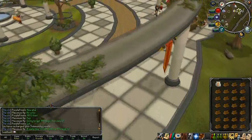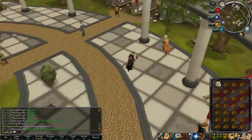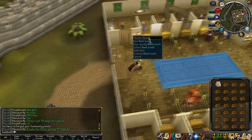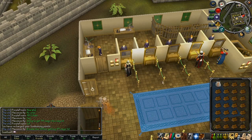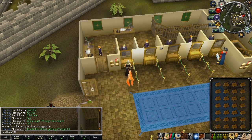Now I'm just running through the Grand Exchange to the Varrock West Bank, because that's where I like to do it. Once you get here, you'll just want to use the bank, get all your stuff out — logs and a pouch — and just fill up your inventory.